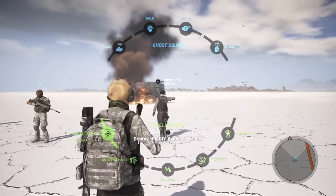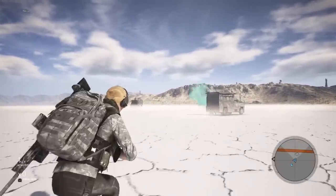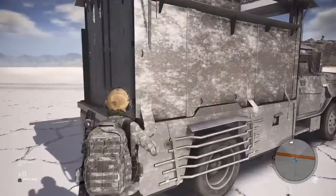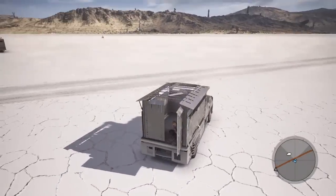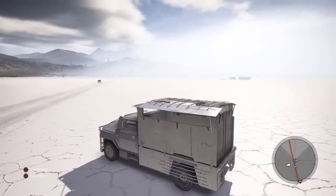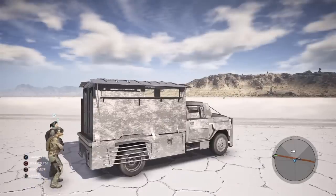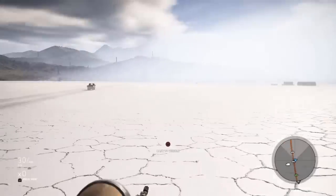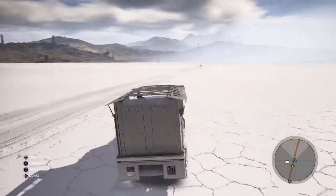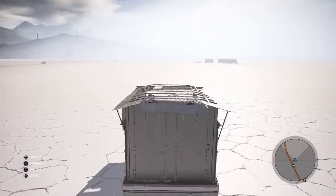Here we go — the DIY armor truck. This was a much requested one and it's one of my very favorites. Some friends and I drove this on Ghost Mode and cleared out San Mateo with it. This does hold all four of your team. You can hop in the back and shoot from back there. You can also shoot from the passenger side window — you're somehow able to lean out that little tiny slit. This is like the ultimate zombie apocalypse truck.